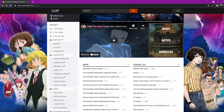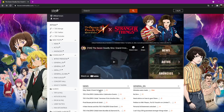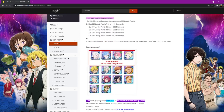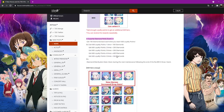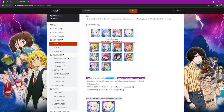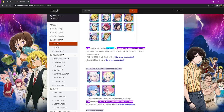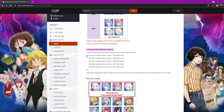Here's the banner. So four collab characters and the banner itself is unchanged: green Counter Meli, green Liz, red King, blue King, blue Bomb, blue Merlin, green Escanor, green Jericho, red Hauser.